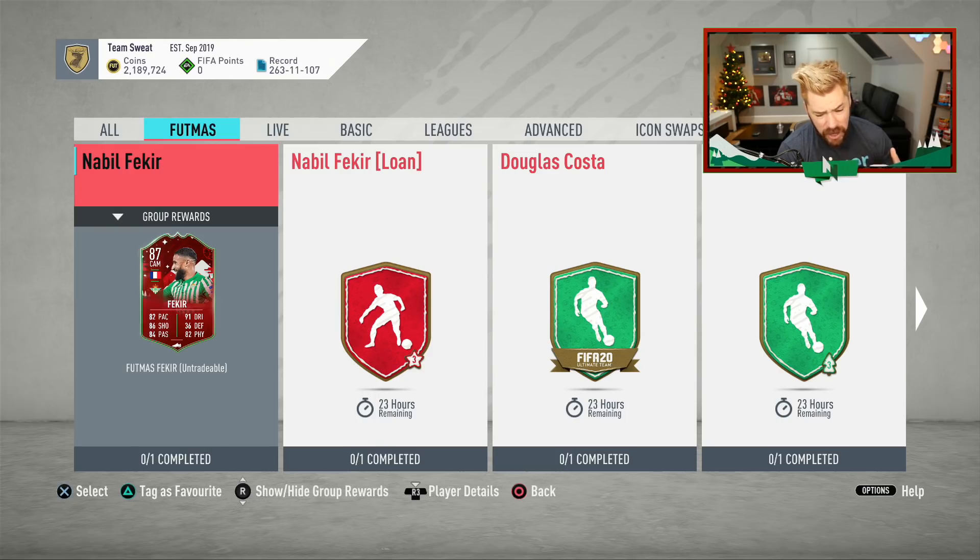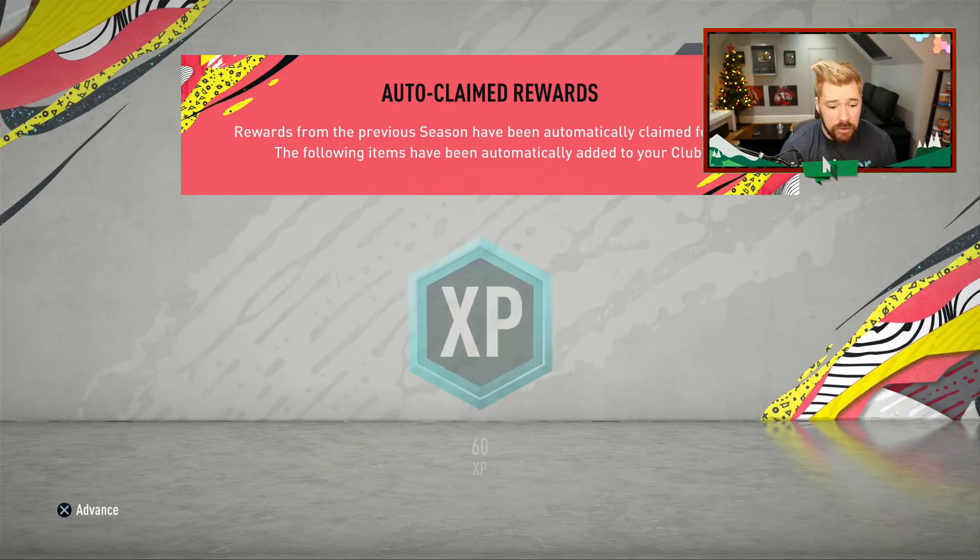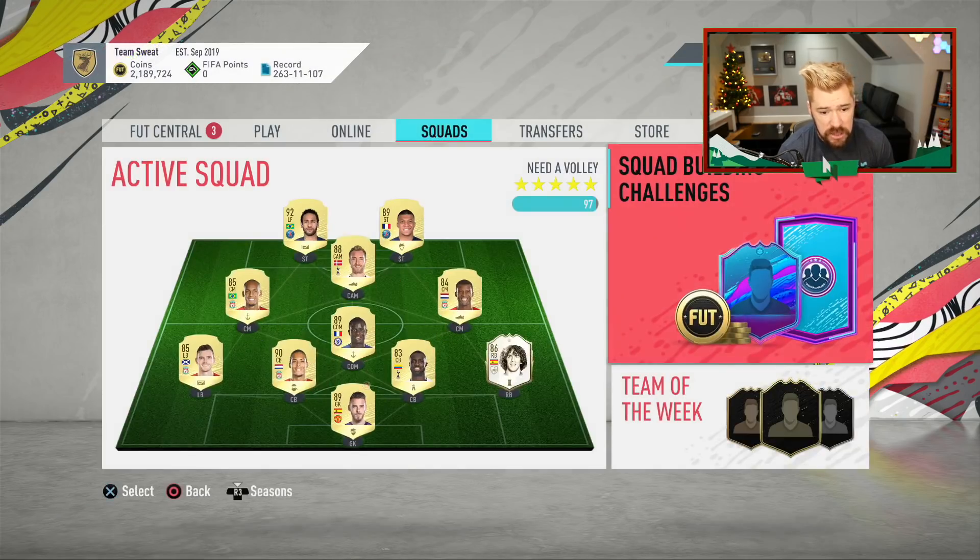EA are just kind of abusing their power in a regard where they're throwing out these SBCs with outrageously ridiculous requirements for people to complete them. And then they're preying on the fear of missing out — and the fear of, oh, what if first owner objectives comes out — for people to be like, let me just do one or two. It's just stupid.